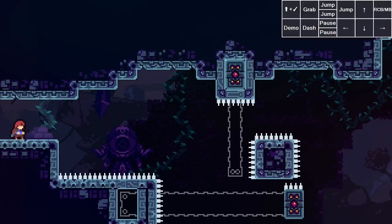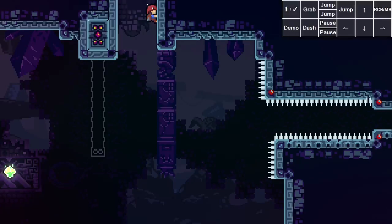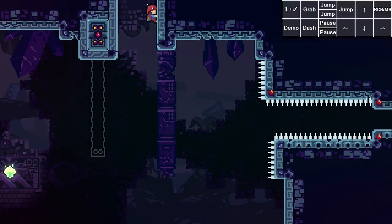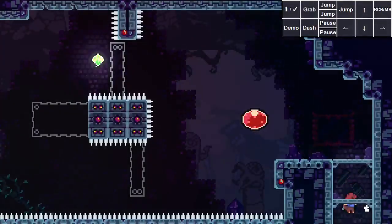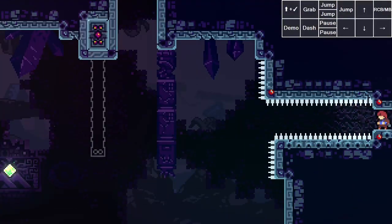Pause buffering is just pausing the game to do very precise inputs one frame at a time. For example, here in 5B, we have bubsdrop right over here. Before pause buffering, what you had to do was buffer a jump through the transition and release that jump within the first two frames that Madeline started moving on the other end of the transition. So it's honestly kind of hard that way. With pause buffering, you can just forcibly play the game one frame at a time and make it look like a complete breeze.